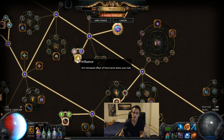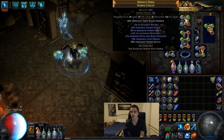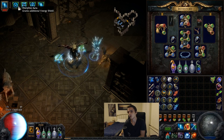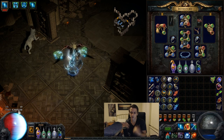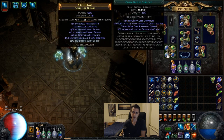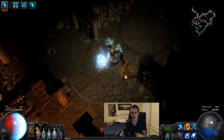To run my current aura setup you need all these reservation nodes plus a level 3 Enlighten — Discipline, Hatred, and level 3 Enlighten — and then you can get Herald of Ice as well. To fit all three in, you need all of that reservation. Without it you might have to drop one, and it feels pretty bad. Herald of Ice is where we get our power charges via Curse on Hit with Assassin's Mark, and also Orb of Storms for a manual curse, but for the most part that's autopilot cursing.